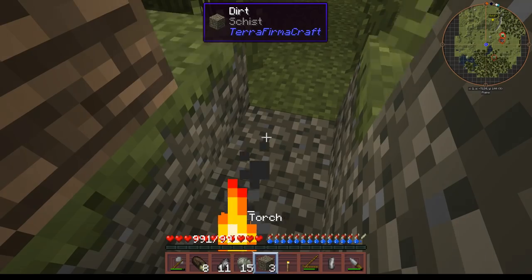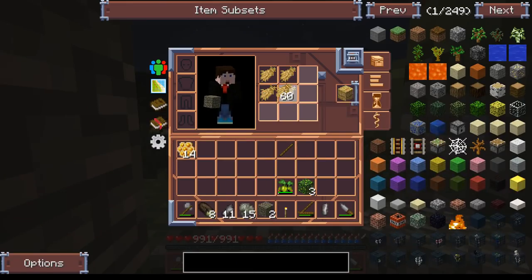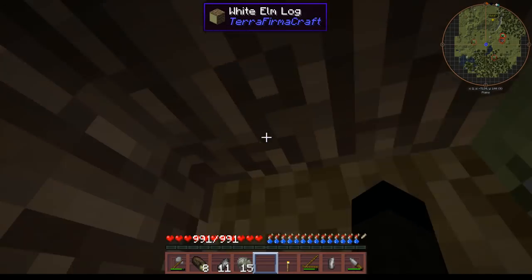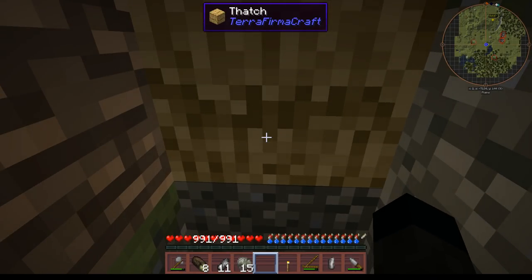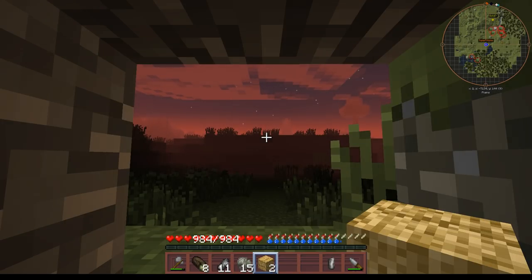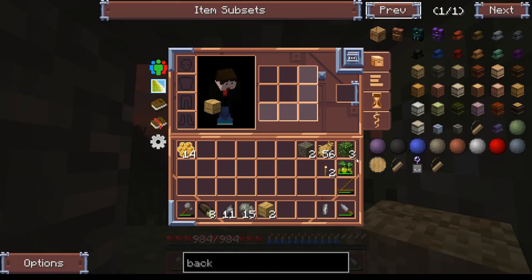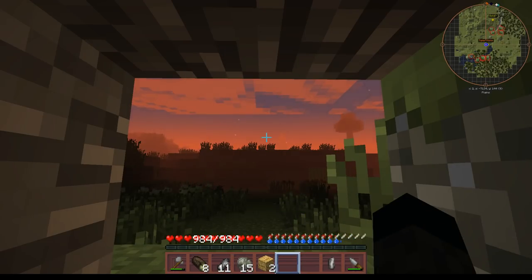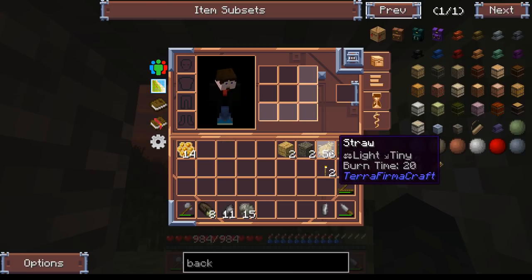If we can just get this right, we'll stab a torch down here. We're going to place a piece of that there, and then we should be able to make a piece of thatch - which may or may not catch fire, this is a danger we're going to take with the torch. I need to wait for the night now, so I will see you in the morning. One advantage of making these little hobo holes is if you can try and get yourself facing east, you can see the sunrise a lot easier.